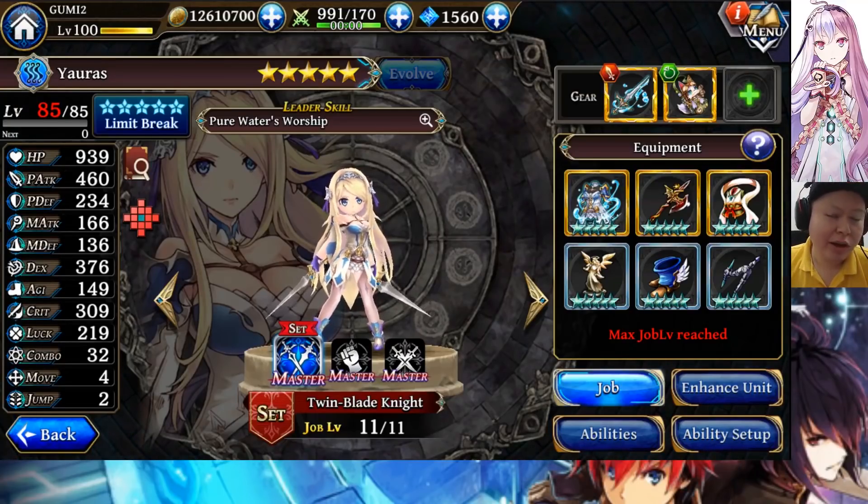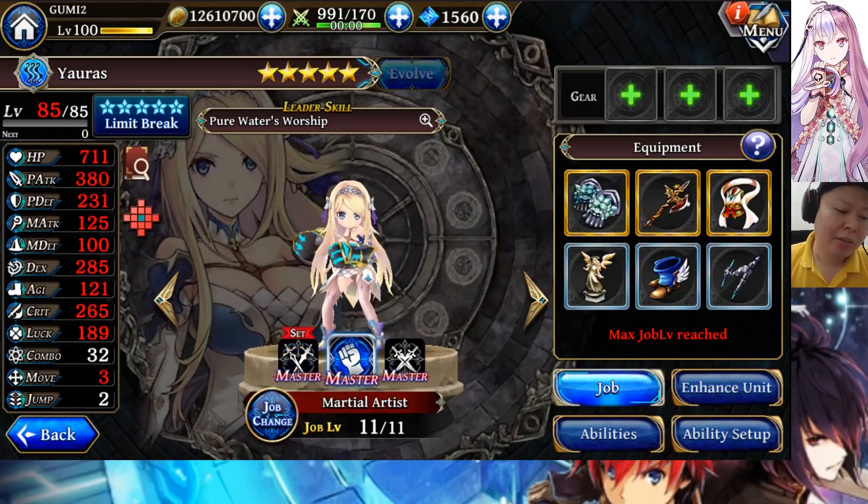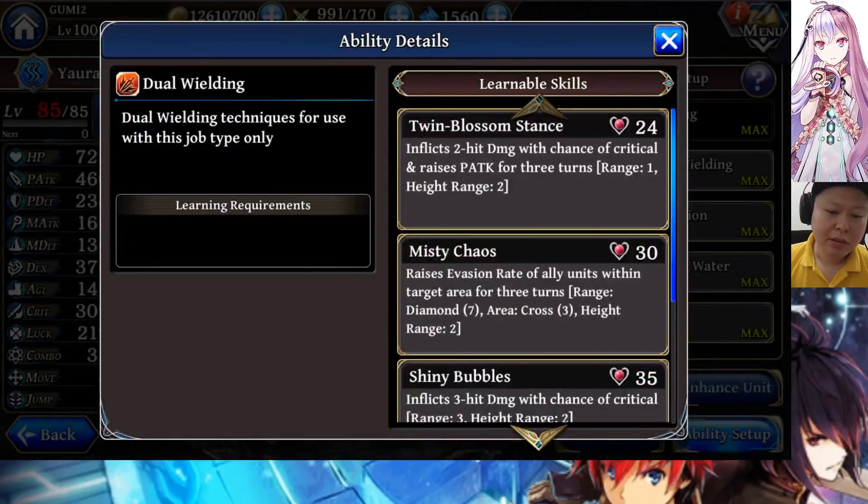So this is Yauras — her stats at level 85, full enchant, with her weapon and alkemono. Maybe I should remove alkemono — so this is her stats without alkemono, only her weapon. The agility is 149. If you equip her with Dorama Battlefield it will be 160, but it is still lower compared to what I showcased in the Japan version, because that was twin blade knight plus and the martial artist was already holy brawler.